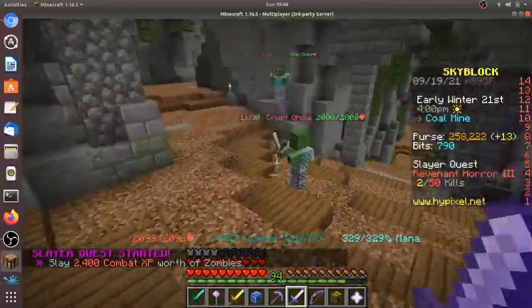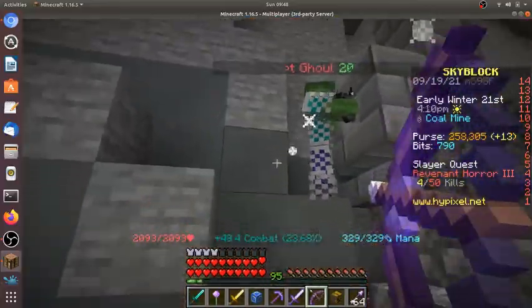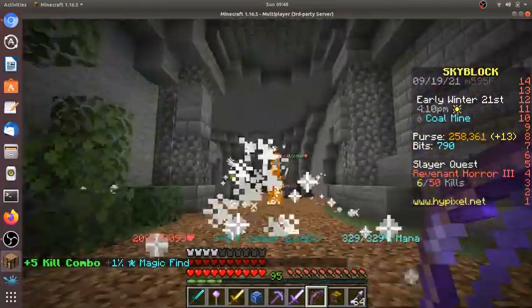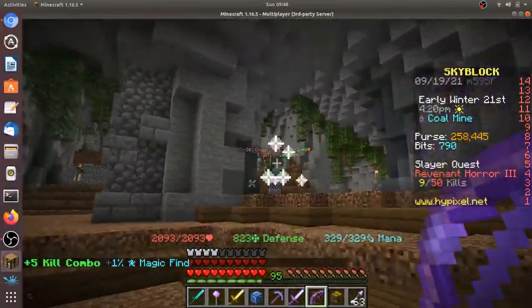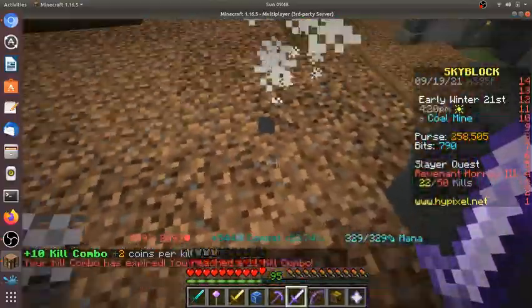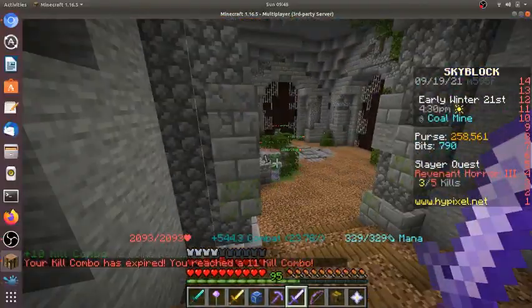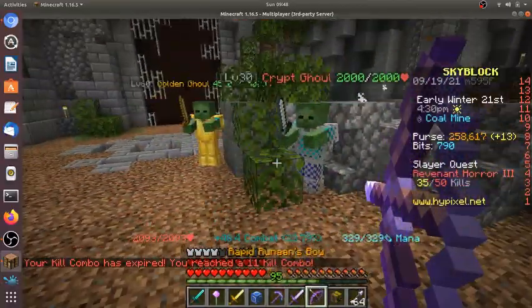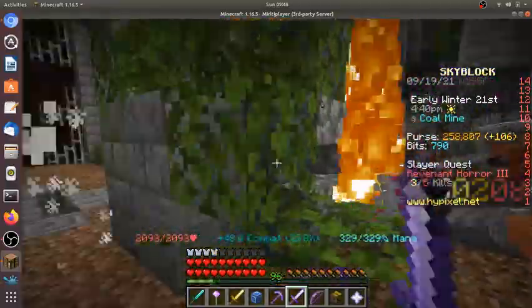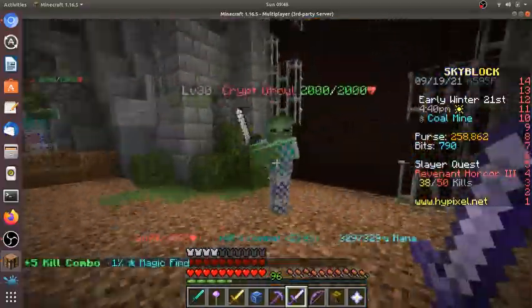It is actually about the same cost to summon. That's a mini boss — this one is really weak, I could literally one-tap it. You could also kill the golden Crypt Ghouls for more combat XP.